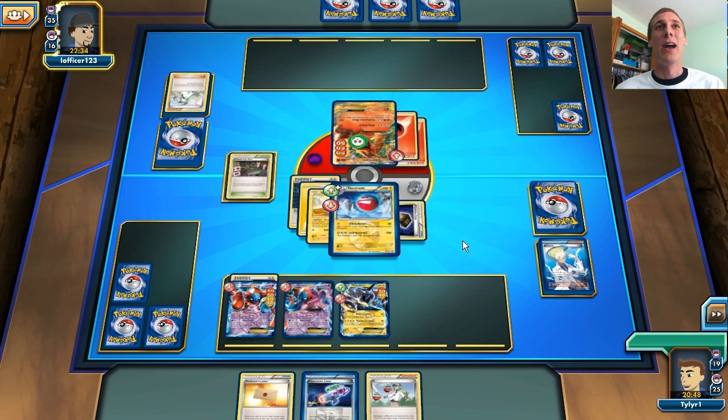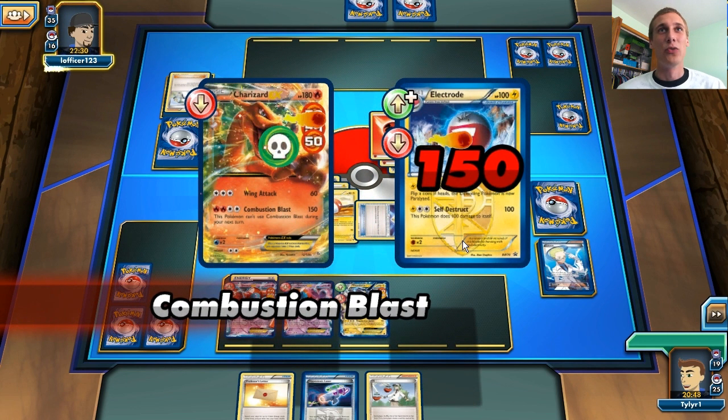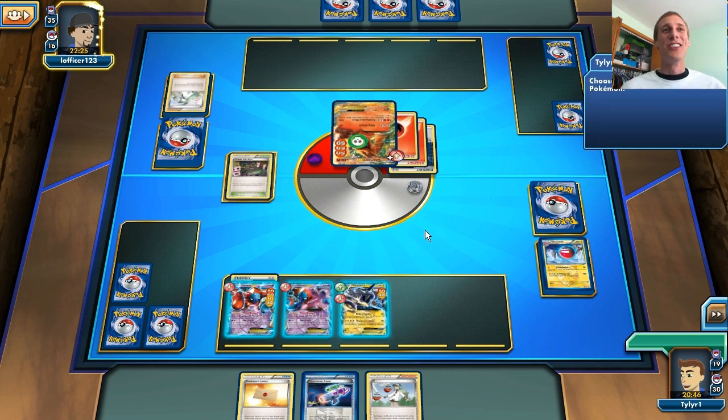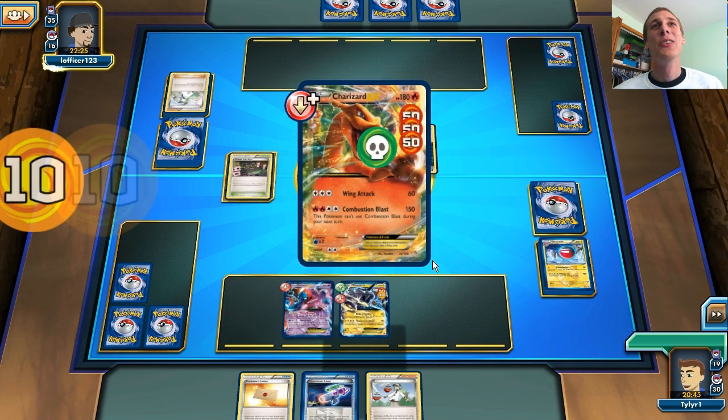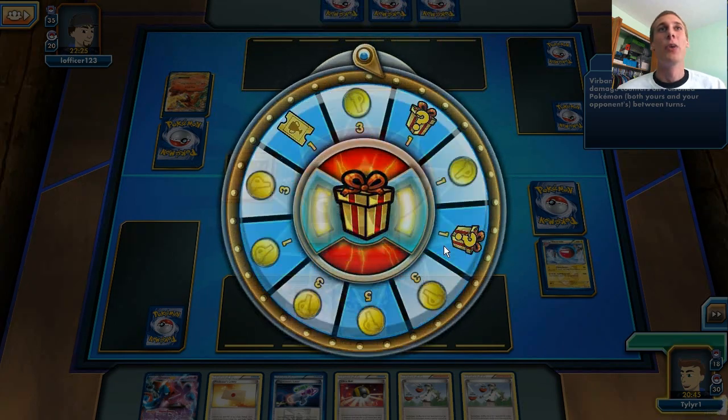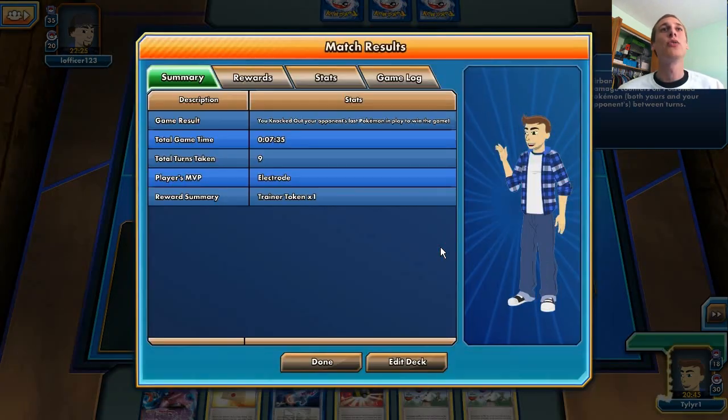Even if he does knock me out — but there's the N, there is an energy, and there's 150 damage — not enough to win. So it looks like I won! Dude, Charizard, get out of here, you lose to my almighty Electrode! Okay, so we take our first victory and we get a mystery surprise box.